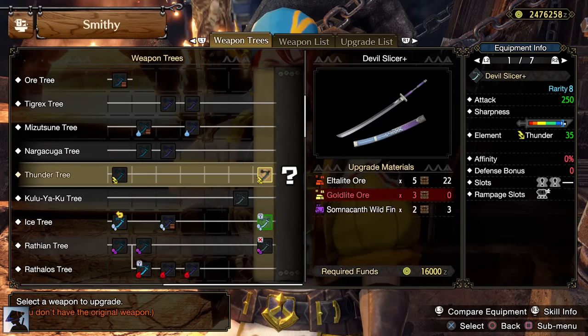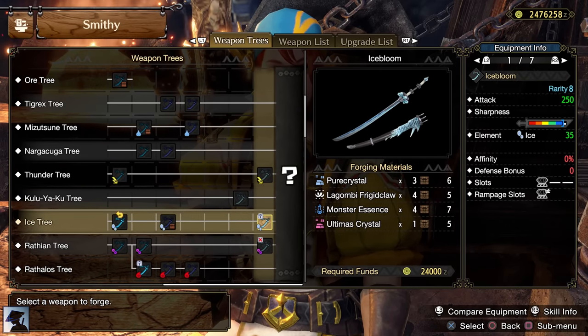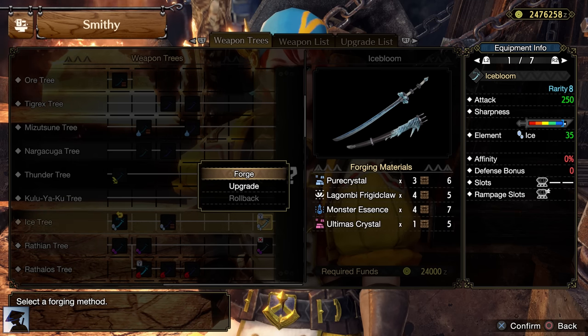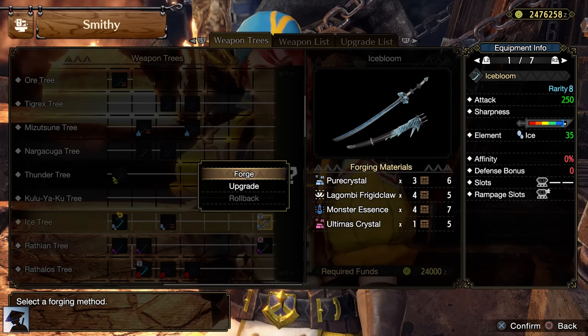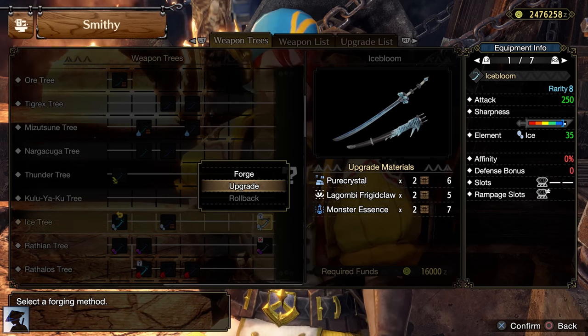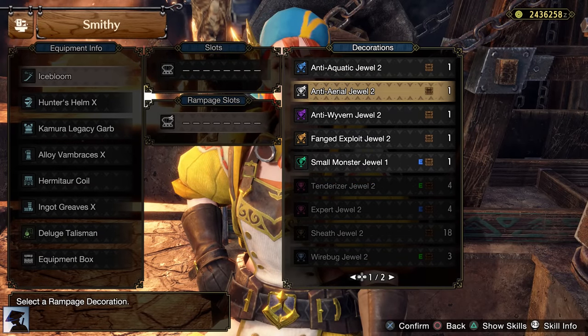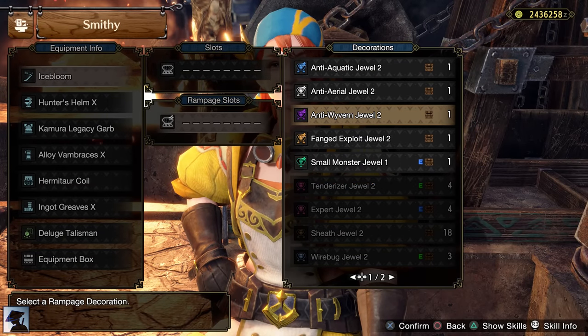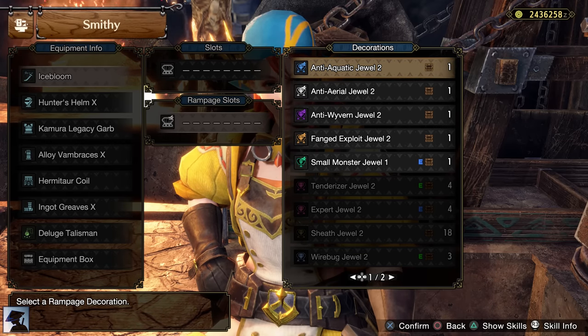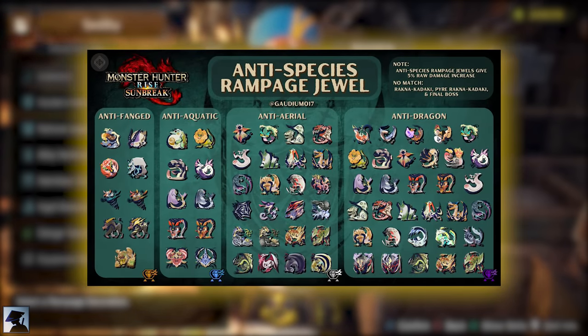By getting Pure Crystal you can also forge or upgrade the Ice Bloom from the Ice Tree, which doesn't have white sharpness but it has 2500 attack and most importantly it has that level 3 Rampage slot, so we can finally make use of the Anti-Species Jewels. Such jewels boost the raw part of your damage by 5%, which is pretty nice. If you don't know which jewel to put on your weapon when you fight specific monsters, here's an image with all the monsters in the game and which Anti-Species Jewel works against them. Credits to Gaudium — make sure to check her on Twitter, link in the description.